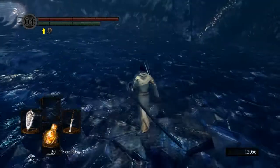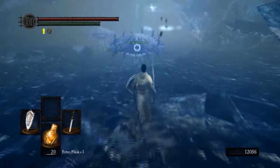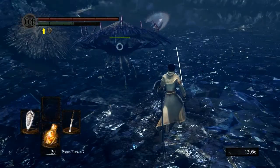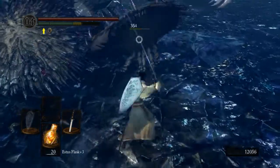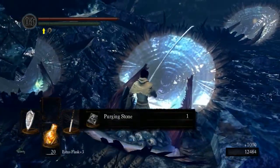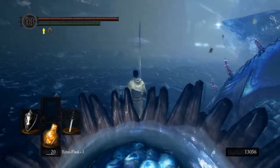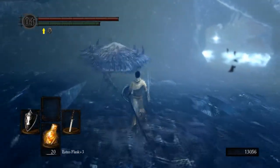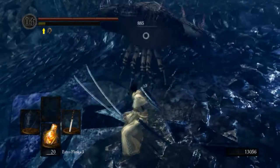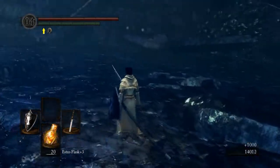Come over here and the last one should aggro. That one there — it's turned the other direction, sleeping. Watch out for its charging attack — look at all the stamina that takes to block. There we go, pick up some loot. A Purging Stone. We got Twinkling Titanite and a Purging Stone. There's one more back there if you want to do it, but I'm not going to.